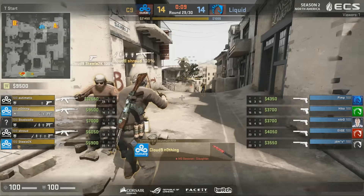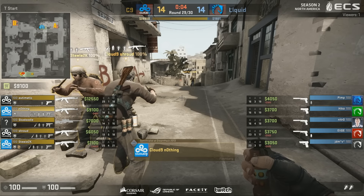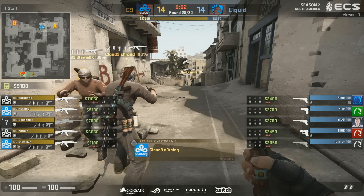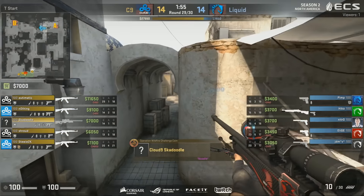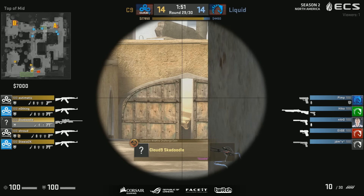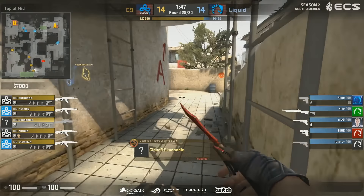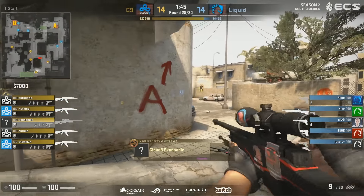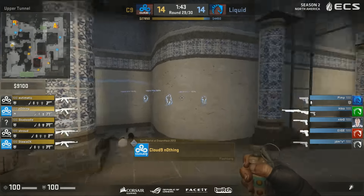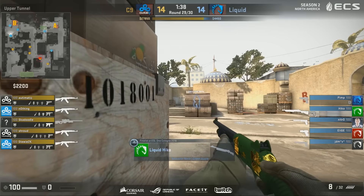That money — this is such a horrible situation for Liquid. Are they going to play for overtime? The thing is, they can't even really get aggressive. They are actually trying to play for overtime, which is actually quite smart. Because their chance to get overtime is so much higher than their chance to actually win from this position right now. And so they want to take their chances in overtime — I think that's really smart.